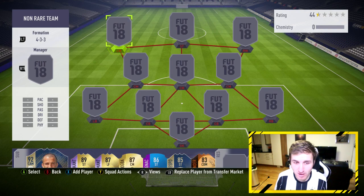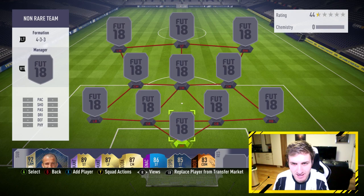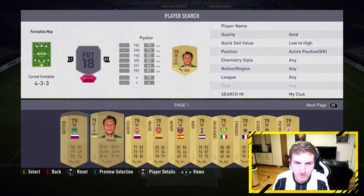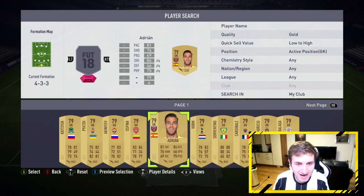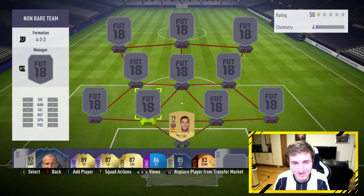Starting off in the goalkeeper position, I'm going to use a guy who is very, very good. Going with Adrian — 81 diving, 84 reflexes. Reflexes are probably the most important stat for a goalkeeper in this game, and he has 84 out of 99, so he really is a quality non-rare keeper.